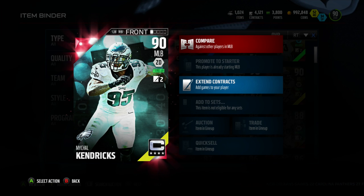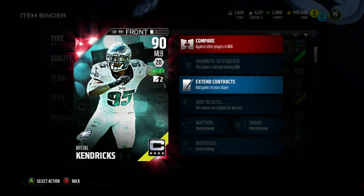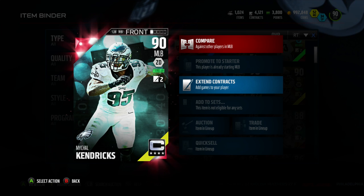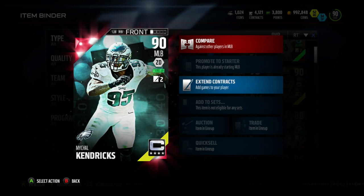What is going on everybody, it's Stiff and we're back on the Madden Ultimate Team 16 player review. Today we got a Bruiser — Michael Kendricks, middle linebacker for the Philadelphia Eagles, Captain Set, 90 overall, zone defense chemistry.